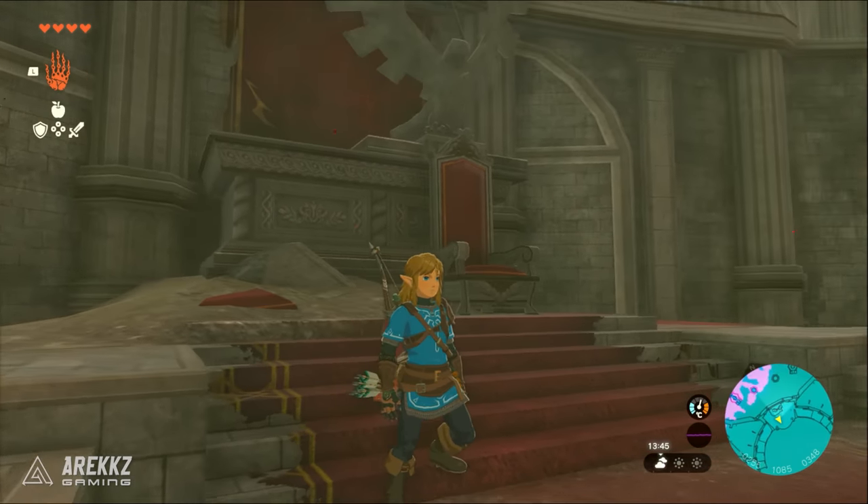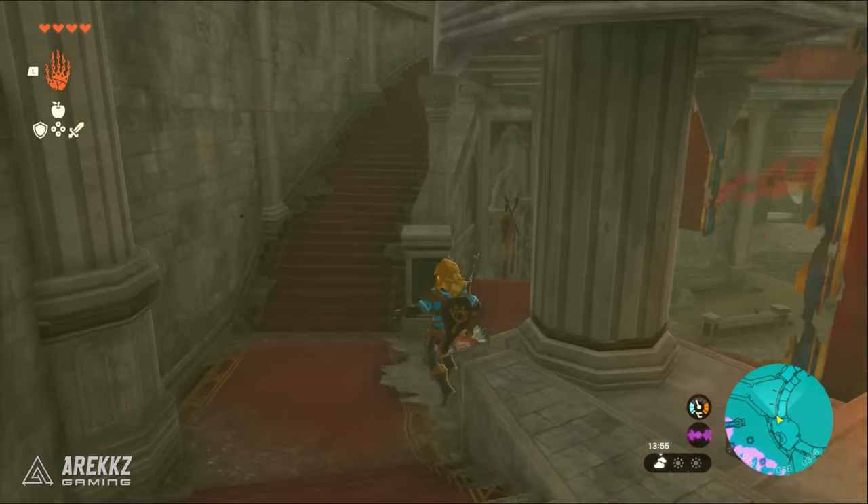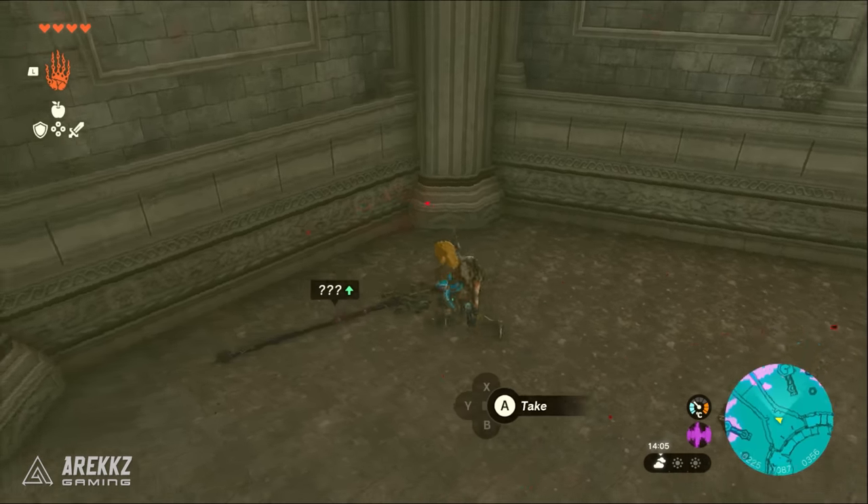But there's even more in this room — there's a bunch of weapons, so follow my path and grab these items next. You're going to get a powerful spear, shield, sword, and even a bow. There's also a chest at the end with some rubies.